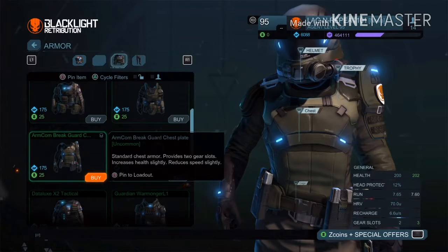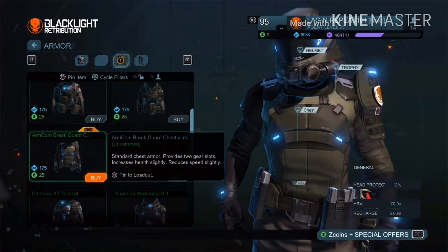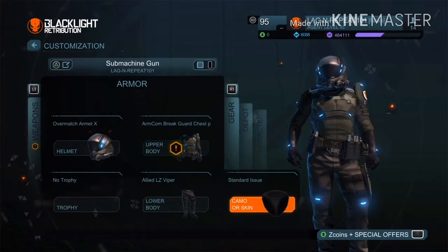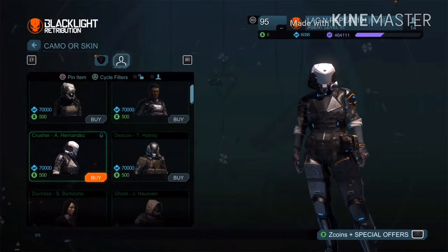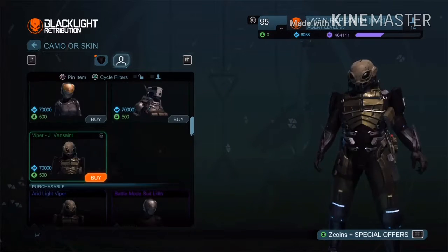I'm going to pick this because it has three slots over there — you can see gear slots right there. Press square to pin it to loadout. Exit. Go to camo or skin, you can go to any. I would do skin because I haven't tried camo yet.